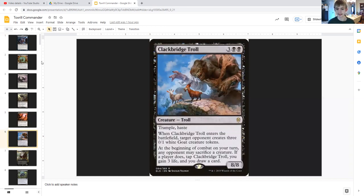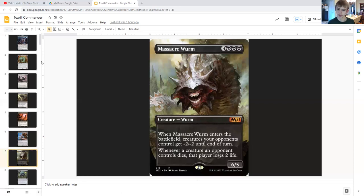Clackbridge Troll is an 8/8 troll with trample and haste for three generic and double black. When it enters the battlefield, target opponent creates three 0/1 white goat creature tokens. At the beginning of combat on your turn, any opponent may sacrifice a creature — if a player does, tap Clackbridge Troll, you gain three life and draw a card. Massacre Worm is a 6/5 worm for three generic and triple black. When it enters, creatures your opponents control get minus two minus two until end of turn, and whenever a creature an opponent controls dies, that player loses two life.